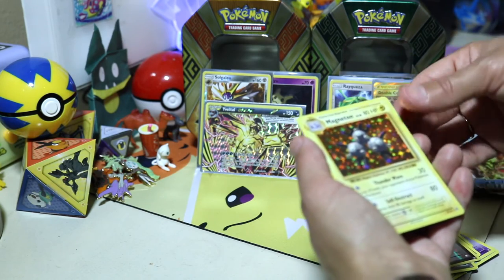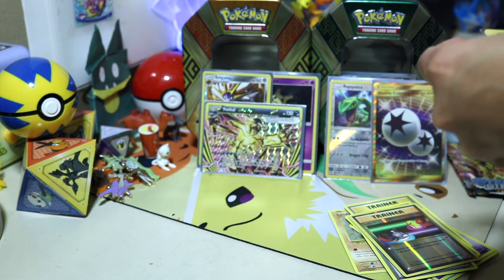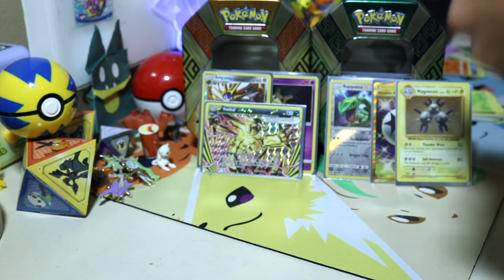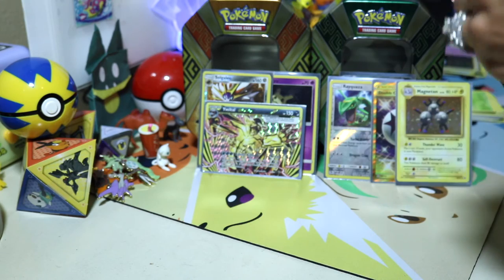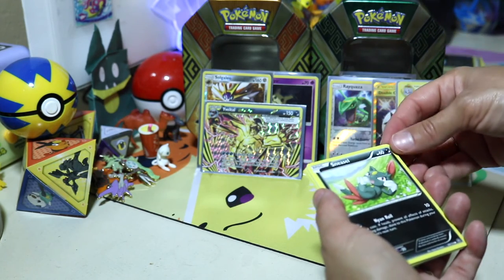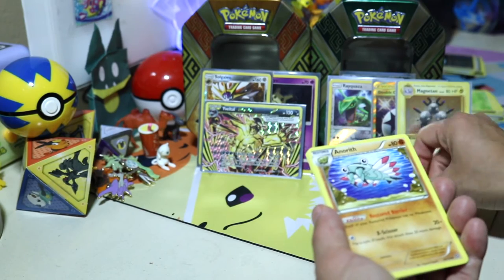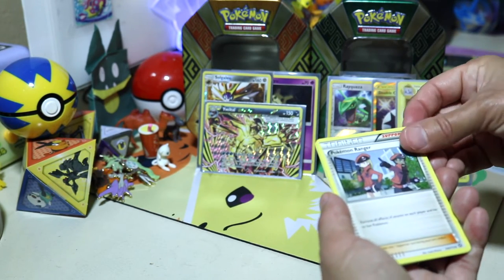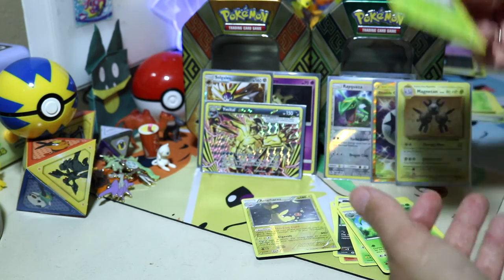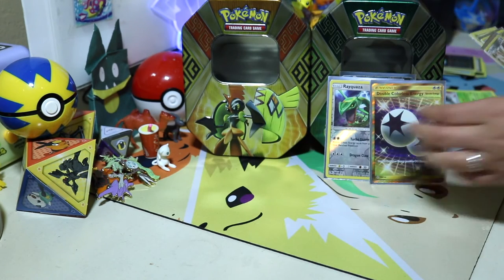Pretty good — better than my box! Tapu Lele is being mean to me, being Tapu Koko. Alright, let's do Steam Siege — that's the last pack. Let's see what's in it. Oh man, I wish that was better. Alright, that's it! Oh man, that was good overall — oh that was good! Won't mix up your cards.